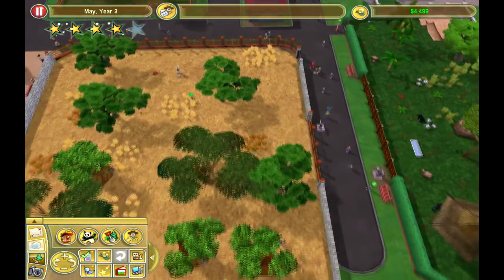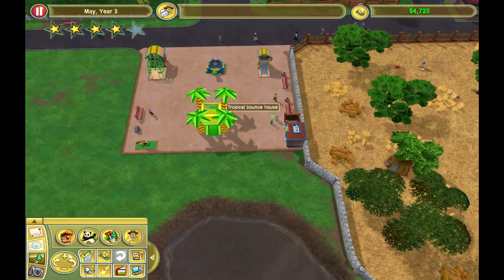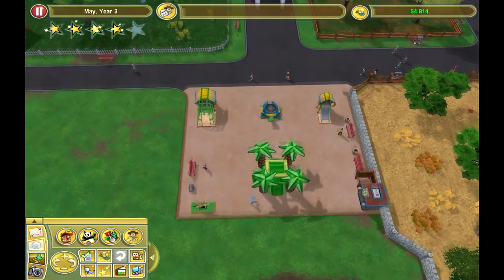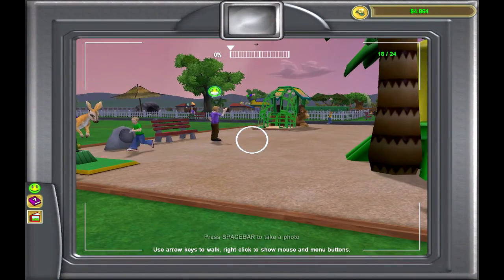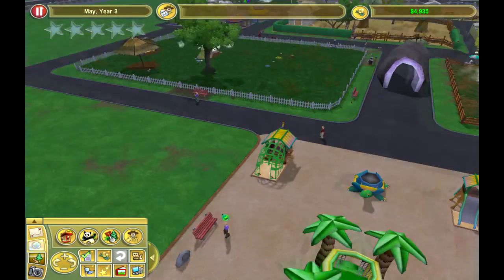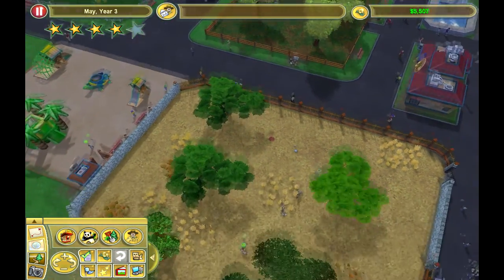We've sort of started expanding in this direction. We have a play area for the kids with two different types of trampoline. There's also a guest mocking an animal, which is pretty hard at the moment, and a hand puppet.